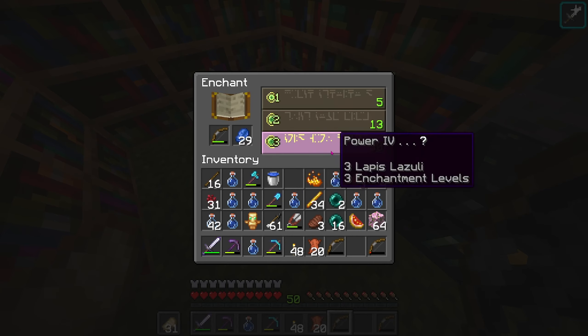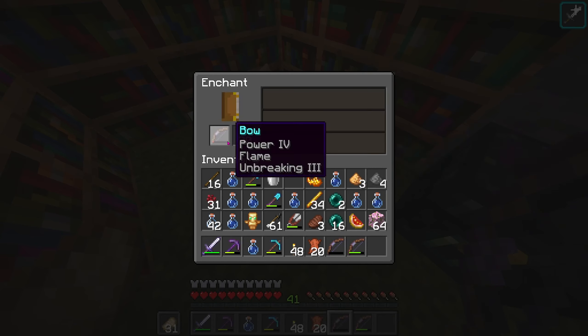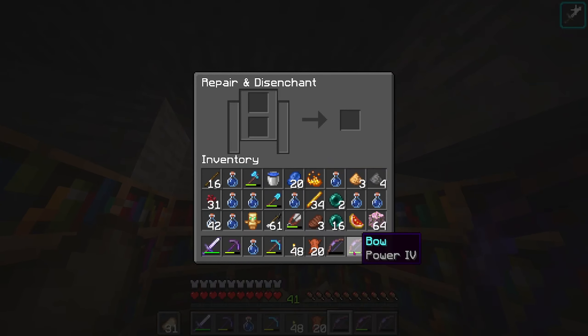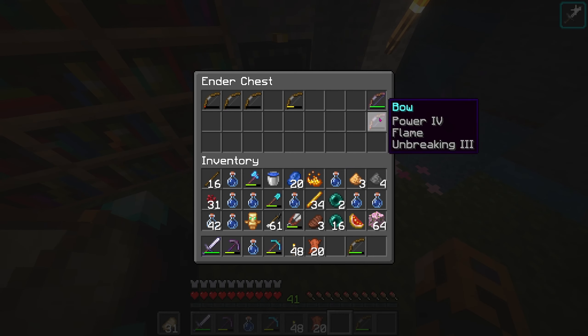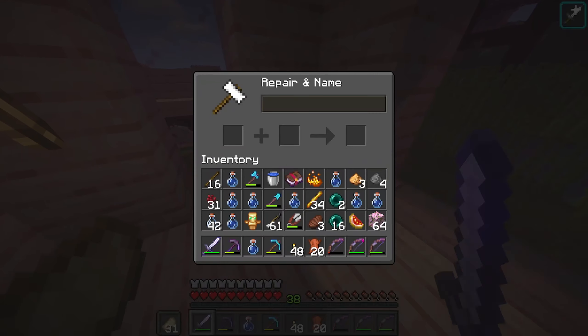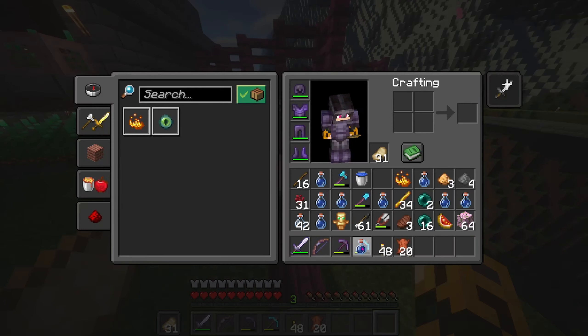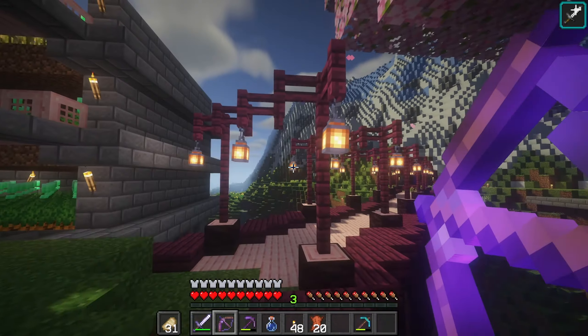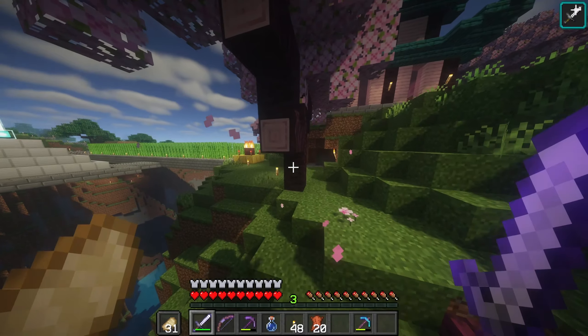It's kind of weird seeing all my XP just disappear — I had like up to 50 and now it's just gone. We need to rename the bow because we actually had a better enchant. But there we go, we got a nice powerful bow which we should not have to worry too much about repairing. Although now we just need to make sure we have a lot of arrows — well, at least like two stacks worth.